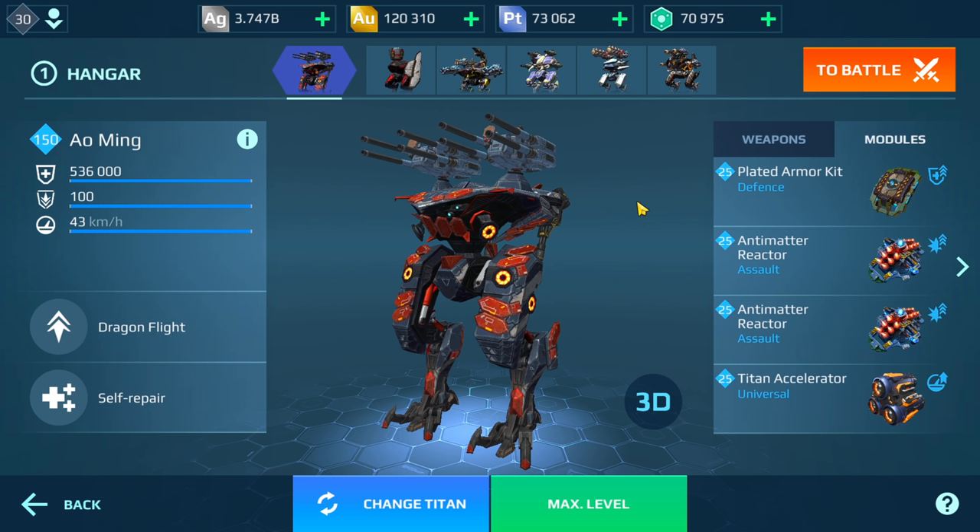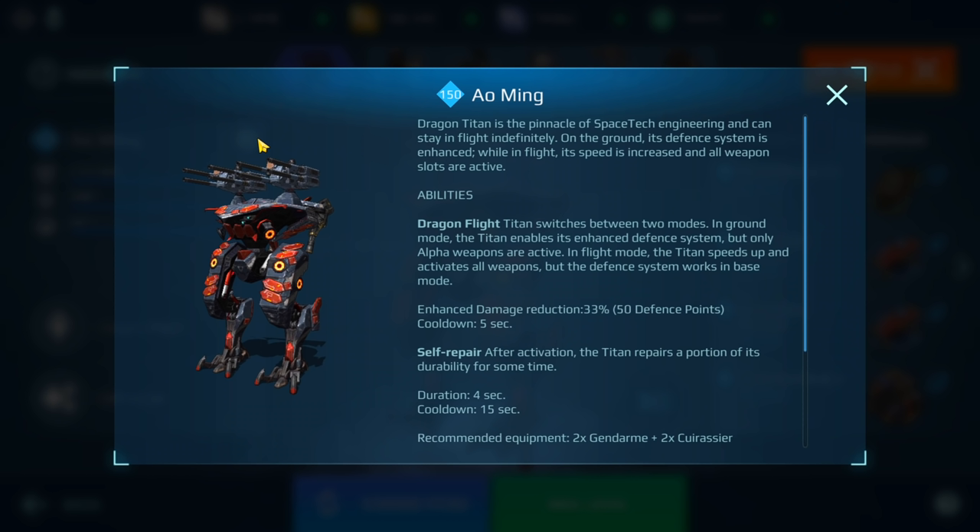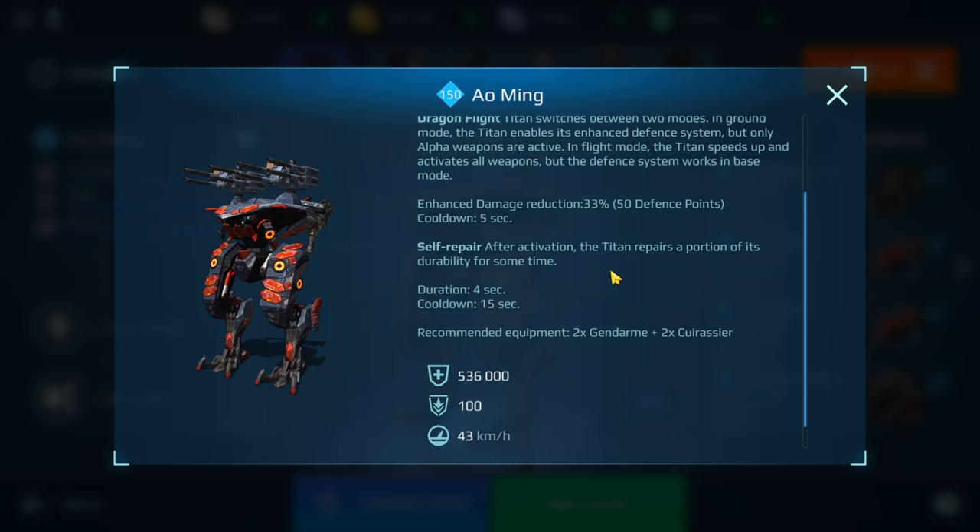The Ao Ming moves faster when it's in flight, and that's something I totally forgot to mention in that last video. I think one reason I missed it was because if you go to the stats, it says in flight mode the Titan speeds up and activates all weapons, but there's no mention of the flight speed.